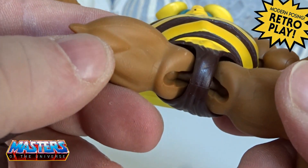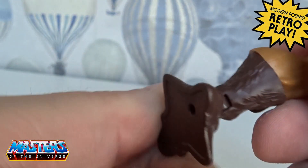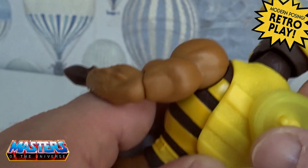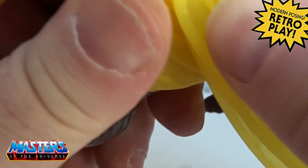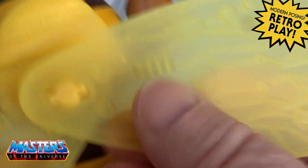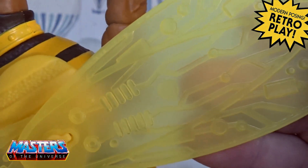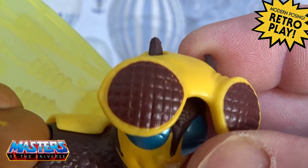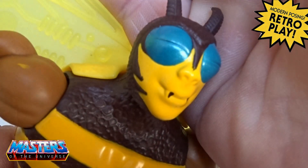Ball joints on the thigh, knee, ball joint shins, 360 twist, ball joint on the feet. The wings sit on a little yellow clip but can pop off, and when spread out you've actually got texture on both sides as well. Then he's got this little head piece which fits over his little antennas.